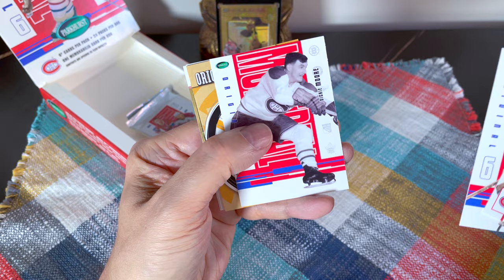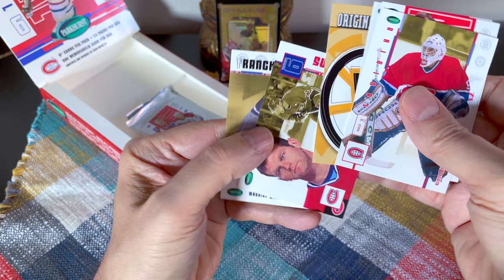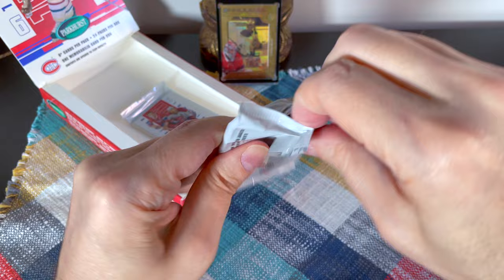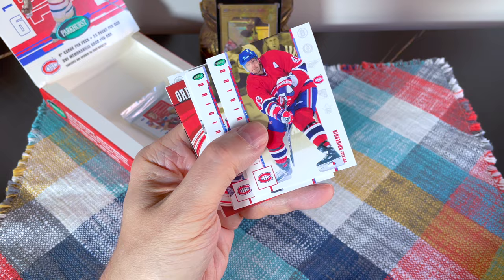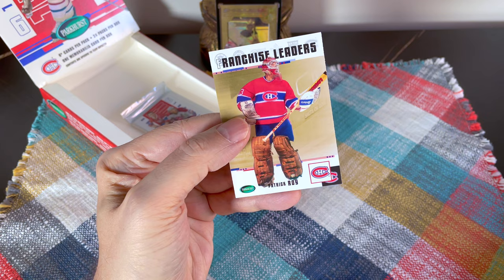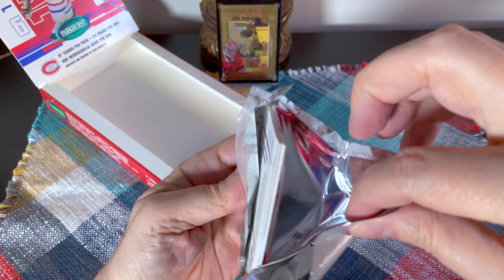We have a Dickie Moore — pretty cool, wasn't he number 12? Another Jean Béliveau and another Franchise Leaders of Maurice Richard. Last two packs — it looks like they'll probably be cards we've already hit. It's fun stuff. I do have another box of this — I think it might be the Toronto box still in Montreal. There's a Patrick Roy — beautiful, sort of '86-87 vibe — yeah, once his mask was colored.